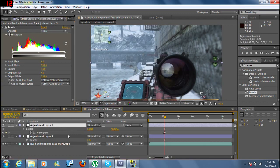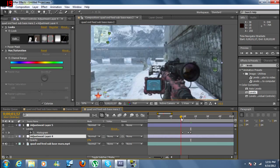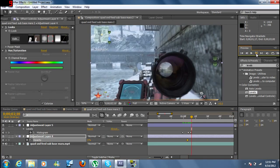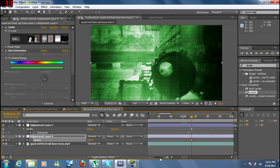Now we're gonna animate the opacity of this layer. It's really simple — I just think it's pretty creative and original. So here we stop the opacity down, set a keyframe right there, go a keyframe forward, and set it to 100%. And there's your night vision.